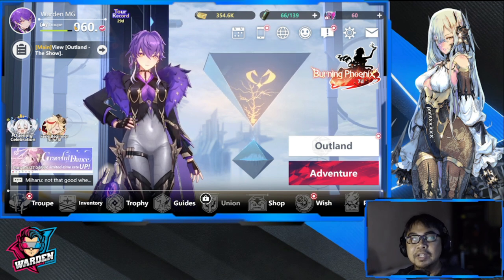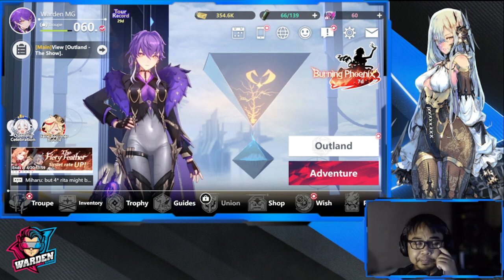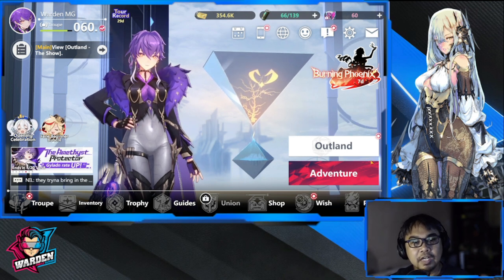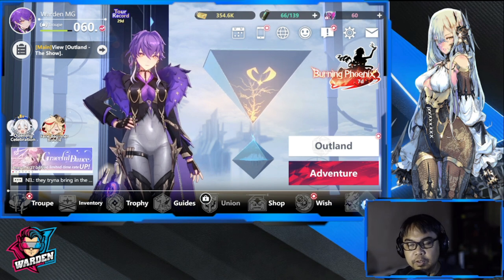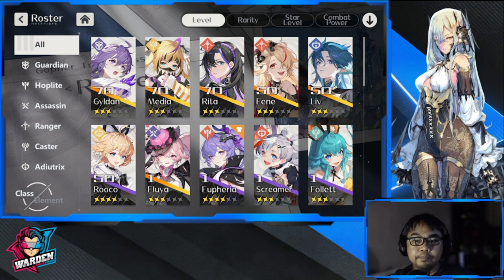This one is purely free-to-play and I just want to show you guys what my progress is. Currently I'm at level 60 — this is as of today, April 11. My progress is actually doing good; I'm not stuck anywhere. As proof I haven't bought the Fen beginner bundle — this is purely free-to-play. Let's take a look at my roster, and so far I'm focusing on a few heroes.